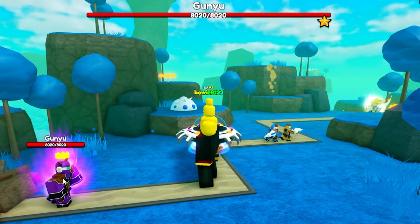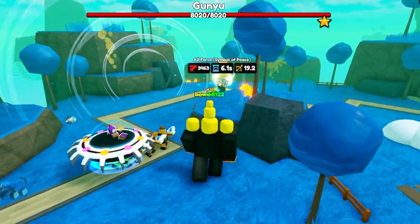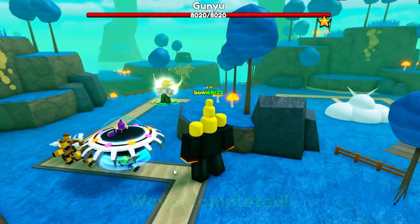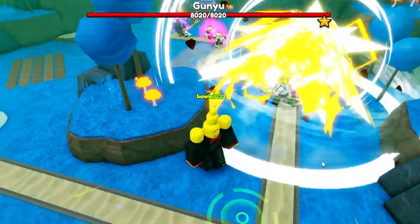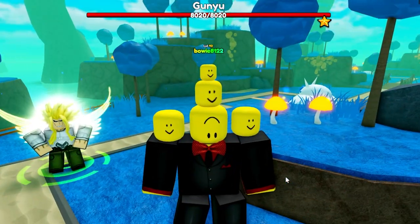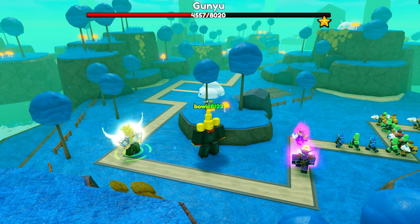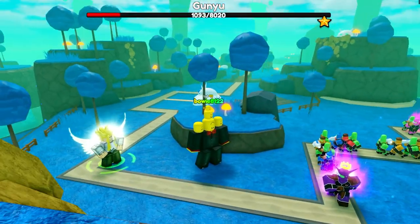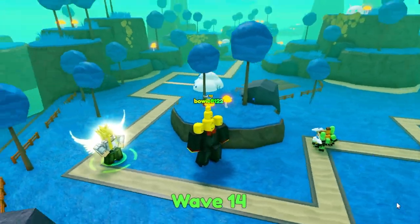The first boss has actually arrived before we could get the 8,000 cash. Let's see the damage — he shouldn't be able to one-shot it, but I think he'll kill it pretty easily. I'm not going to upgrade him until the boss has passed. He should almost be in range... that was the first hit — almost half of his HP gone in an instant. With how slow the boss is running, he will definitely be destroyed by All-Might. Just one more hit and he's gone. All the enemies fly away and he is down.